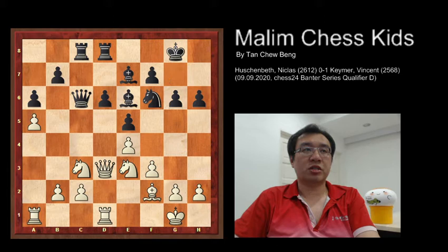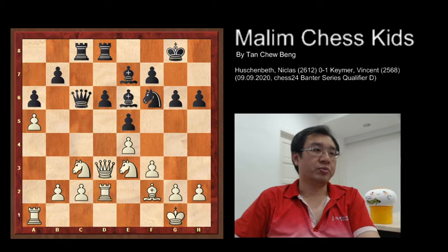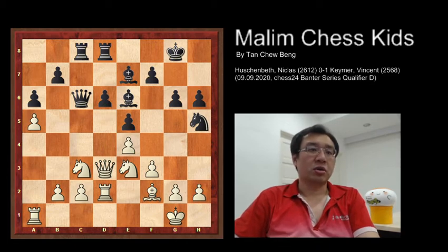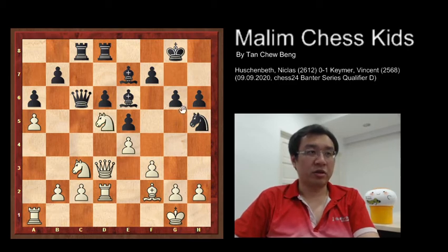Black plays g6 and white plays rook to d2, with the idea of doubling up the rooks to mount multiple attacks on the pawn at d6. Knight to h5 was played by black, and now white continues to attack by playing knight e to d5. Black responds with king to f8 to protect the bishop.